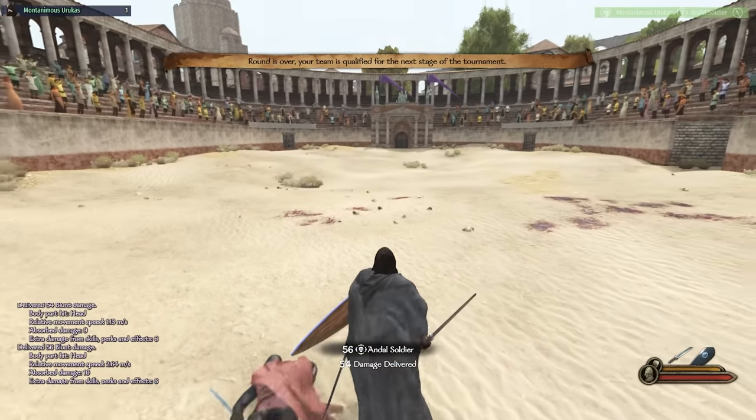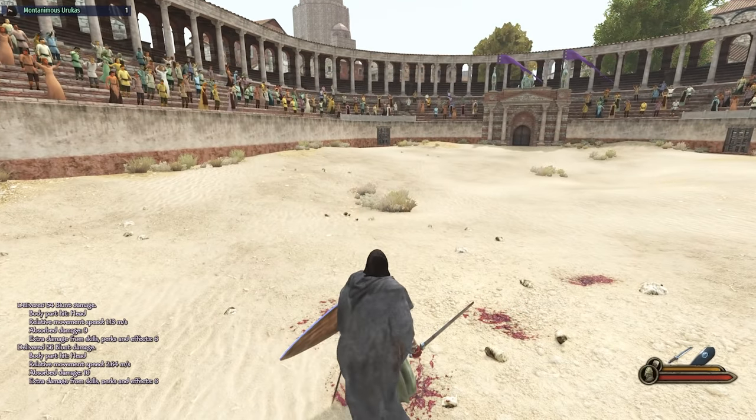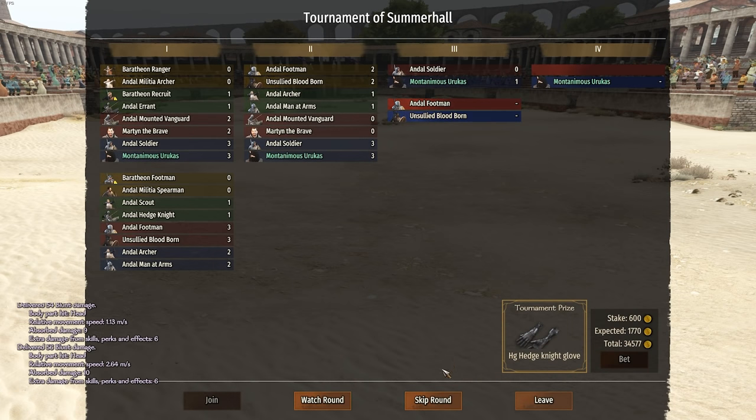We'll go all the way to the final! I'm actually having to fight them right now. Make sure we bet on ourselves as well. You can see that bandit perk allowing us to bet double is really coming in clutch. That was such a good one-two combo - I hit him on the side, staggered him, and just stabbed him in the face. Absolutely brutal.